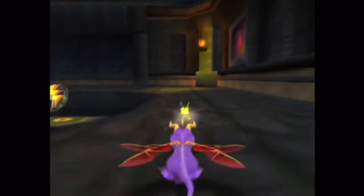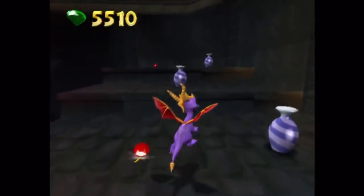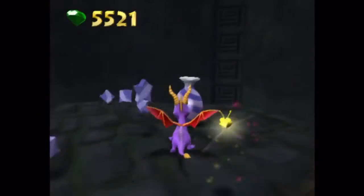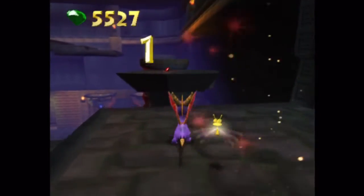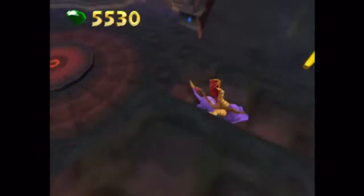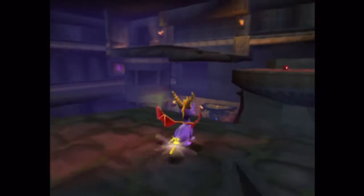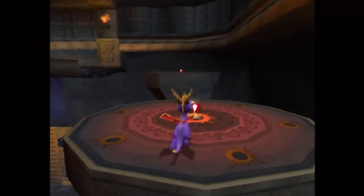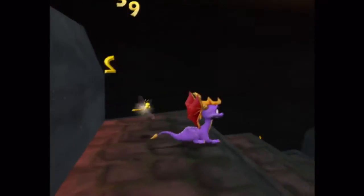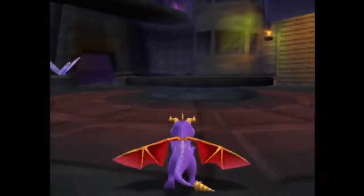We just need electric breath for this level — we've already discovered that. I wonder how long that dragonfly has been imprisoned there, or if there was another treasure and Ripto's spell replaced the treasure with a dragonfly. Yeah, well, that was lucky. Okay, that was unlucky. Fine, I felt like killing that lizard, that's why.